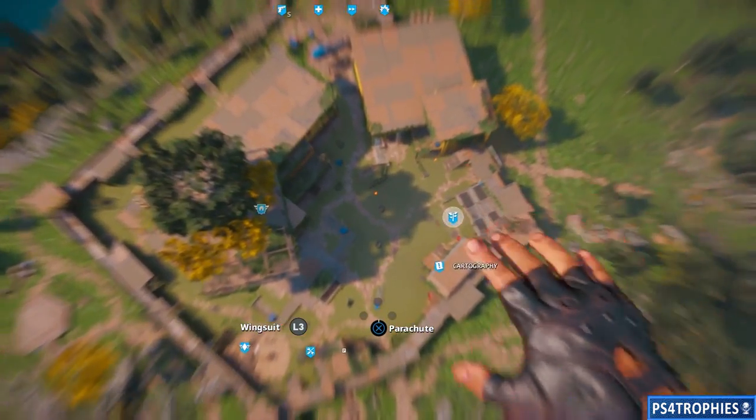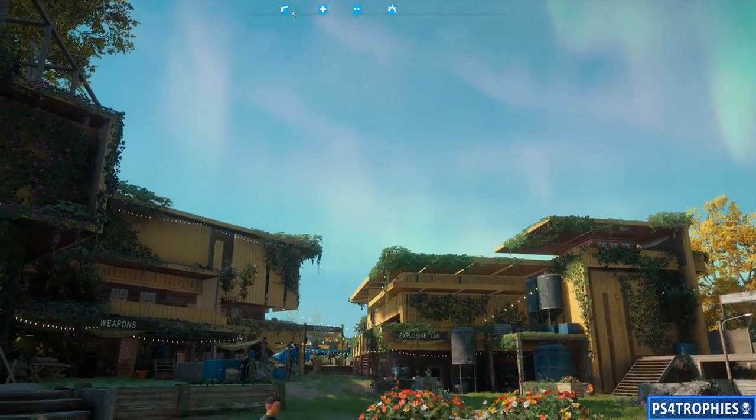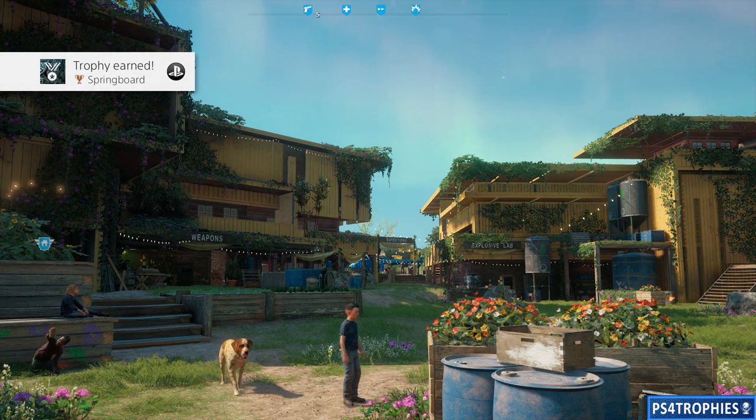You don't have to use a wing suit, you don't have to perish, you don't have to do anything — just do the Leap of Faith right at the end, land safely back to earth, and pop the Springboard trophy. That's it.